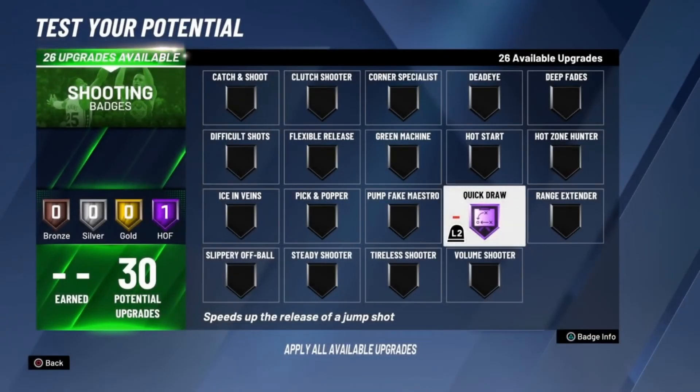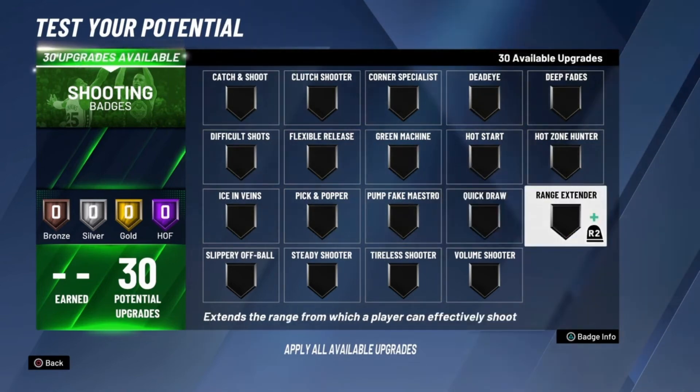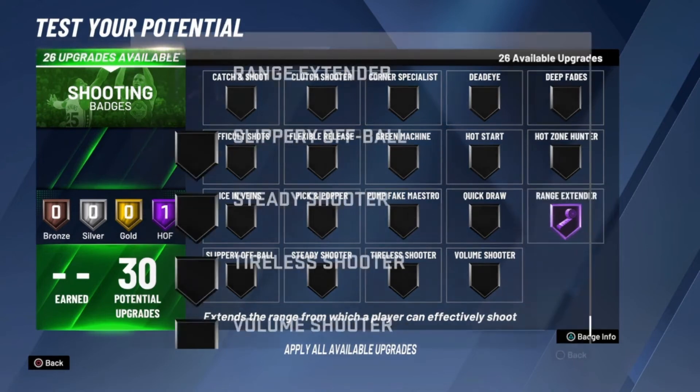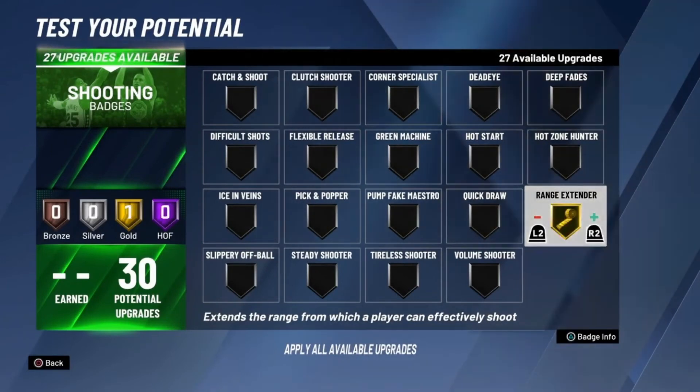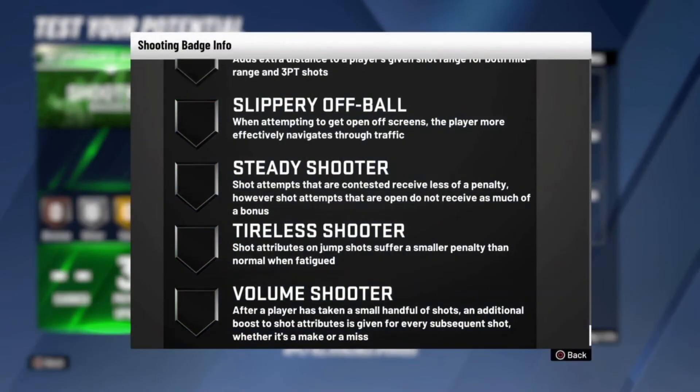Quick Draw — if you're a shooter build of any sort, you want this on Hall of Fame. For big men who don't get many upgrades, silver Quick Draw is good enough. For guards and forwards, Hall of Fame Quick Draw is the way to go. Range Extender — Hall of Fame, no question. This is one of the most important badges to get right away. It extends the effectiveness of shooting from mid-range and three-point range. No matter what build you have, get Range Extender to the highest tier possible.